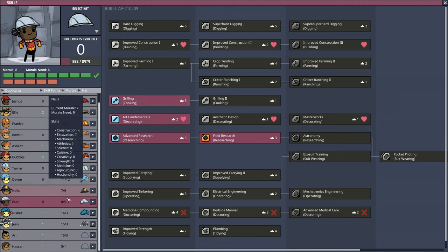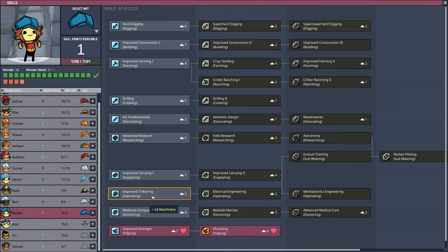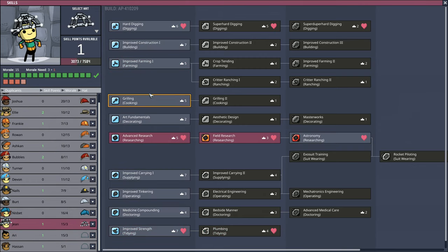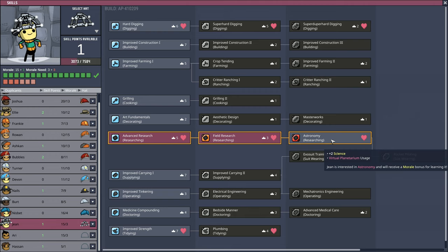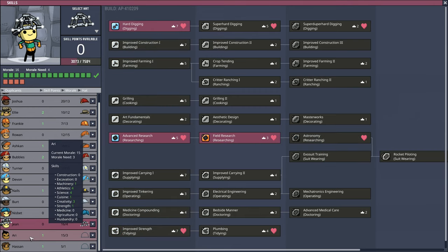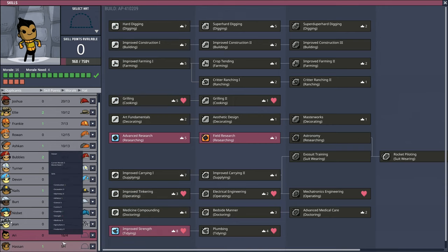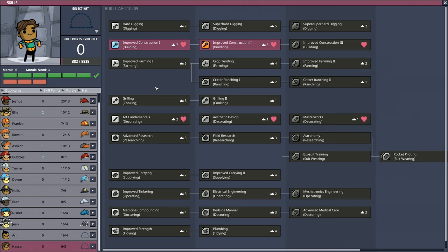Improved construction probably would have been better for him. Advanced research, art, cooking, more farming. More farmers are going to help. Your morale need - you've got morale through the roof. Like, you're a really generally happy person. I've got a person who can do hard digging. We've got astronomy research over this side. You're going to do hard digging over there. And then I've got Ari over this side who wants to be a cook, wants to be a tinkerer. We'll give you that one so that you're really happy with that. Art fundamentals, improved construction - you can take that one. I'm reasonably happy with that.